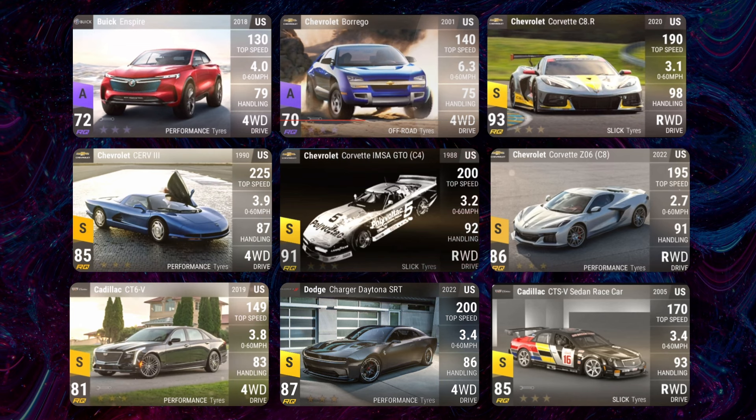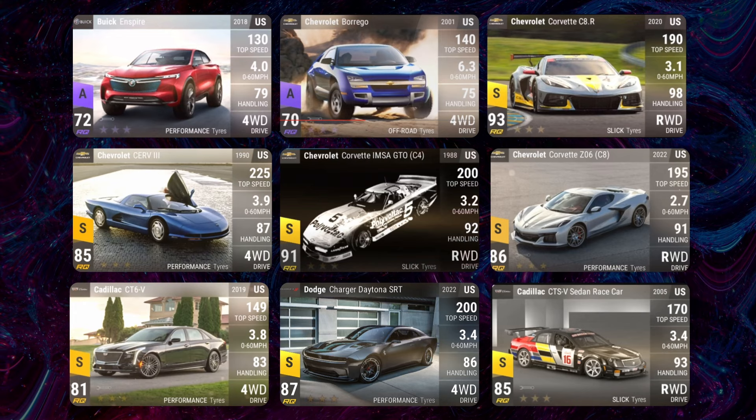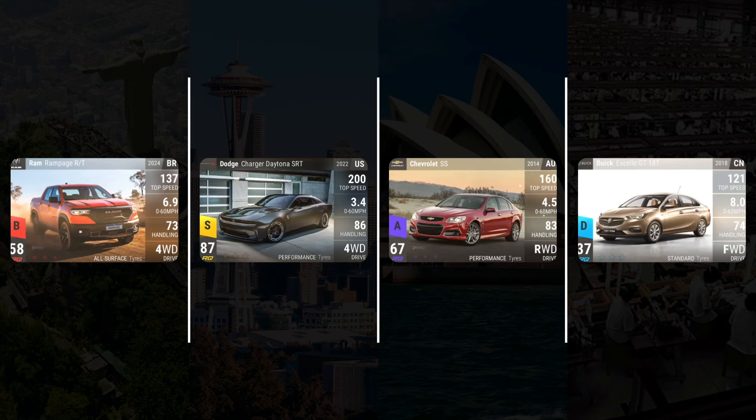Also in the Legendary mix: the Chevrolet CRV3 and the Chevrolet Corvette IMSA. Honestly, they could have gone for a way better photo on the IMSA — it just looks like an X-ray, which is weird. Then the Corvette Z06 and a couple of other Legendaries round out the list.